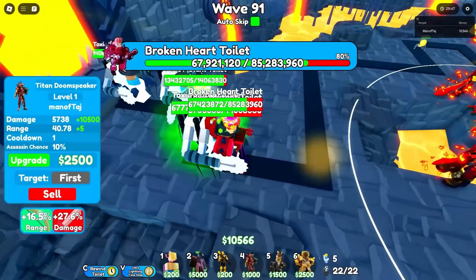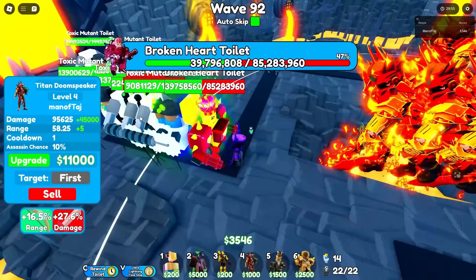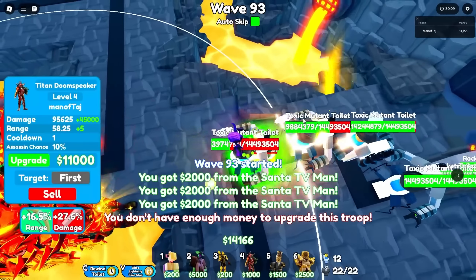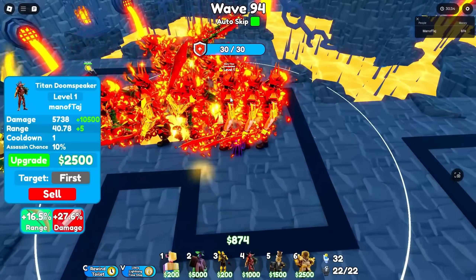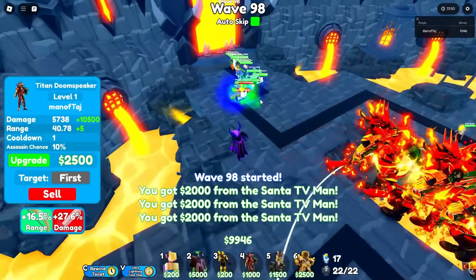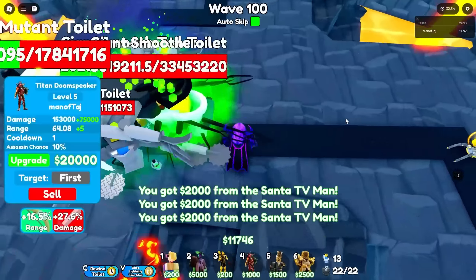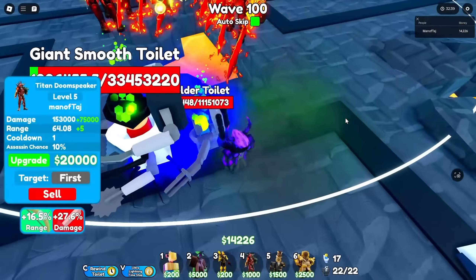On wave 90 we have the Broken Art Toilet with 85 million health. It's already below 70 million, 60, 50, 40, 30, 20, 10 — and it didn't even get past this corner. That is insanely good. Now we have 3 left to max, then 2. We approach wave 100 with 1 wave away, then we arrive — it actually took over 100 waves for toilets to get past that corner.